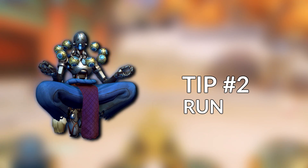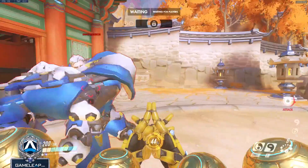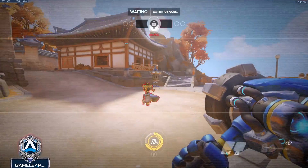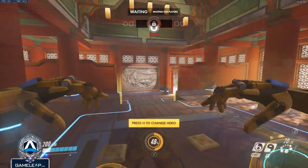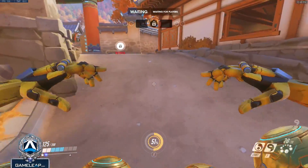Tip number 2: Don't be afraid to run away. Have you ever been in a situation where an enemy Reinhardt is chasing you down, and as you try to escape, you walk backwards while shooting at him, only to fail because he just seems slightly faster and able to catch up? It's not that the enemy is faster — it's that you are moving slower. Whenever you walk backwards as Zenyatta, your speed is reduced.